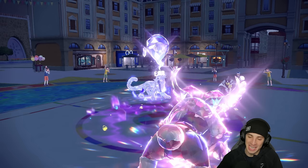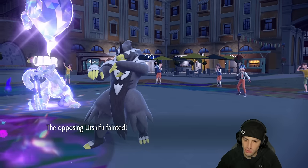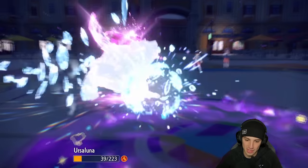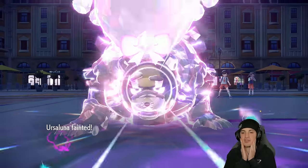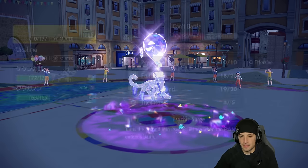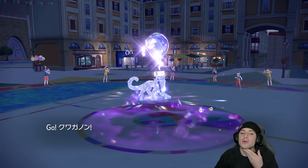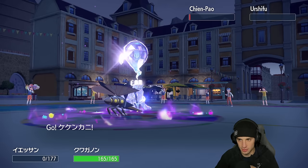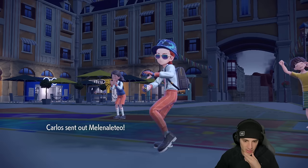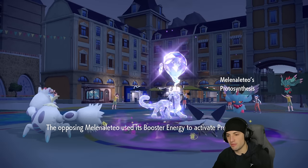We got rid of Urshifu — I was confused why it was still on the field. Jet Crash comes in and that's the end of Ursaluna. We have one more turn left in Trick Room. We've got Crabominable and Vikavolt on the field. Vikavolt has the Bug typing going for it. They throw out their last Pokemon — Fluttermane. This is where things get a little tough because we have one turn left in Trick Room and they can both protect.